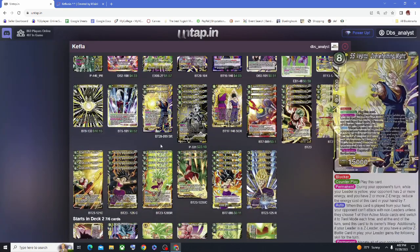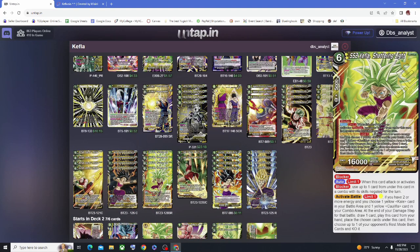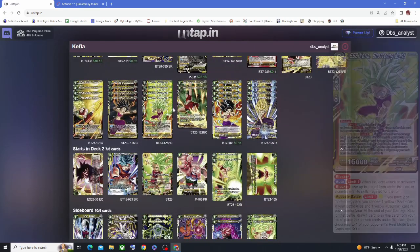The Keflas both have the ability to come out via activate battle for a certain amount of energy. This 6-drop requires 1 yellow energy paid and 2 or more energy total. When you have a Kefla in the combo area and a Kale in the battle area, at the end of the damage step you pay 1 yellow energy to play her on top — drawing a card, and KOing one of your opponent's battle cards in rest mode. She also lets you combo from the cards underneath her when she attacks or blocks, generating a plus 1 with your leader's back side on your opponent's turn.